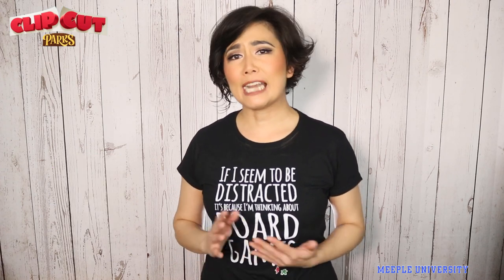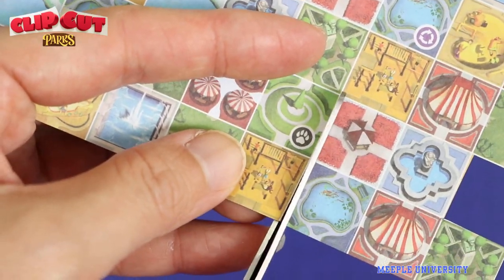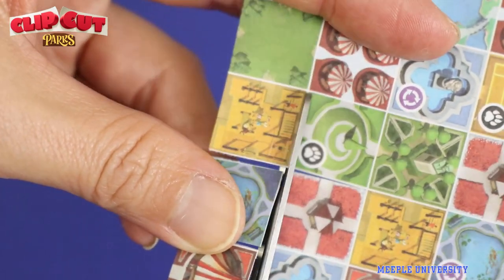At the start of the round, one player rolls a die and that determines how many cuts and how long the cuts you can do on your park sheet that round. For example, rolling a 1-2-3 will result in enabling you to cut one square side, then another one for two squares length, and another one for three squares length. Each cut must not combine the same cut to one continuous direction.